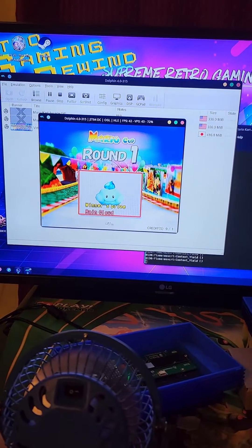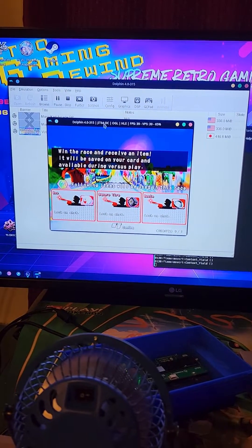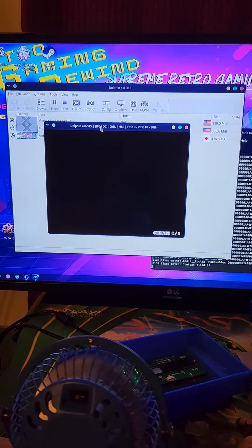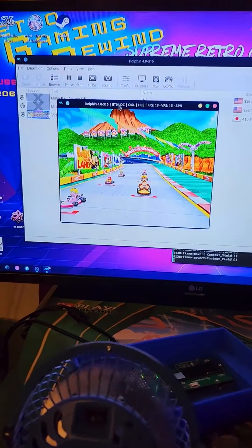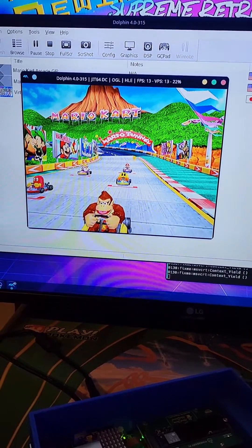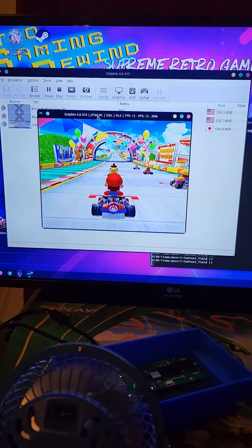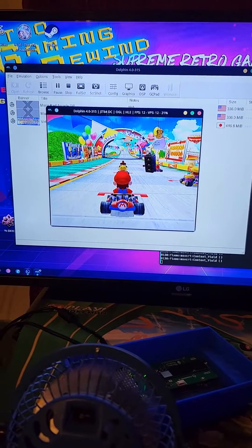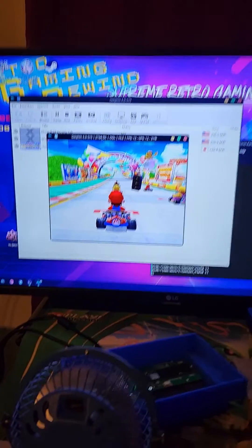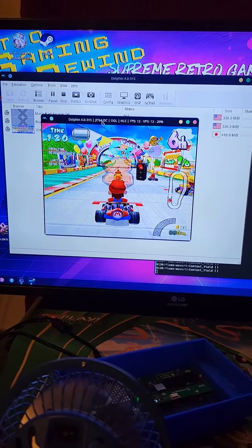I'd be okay with it working on the regular Dolphin engine, but unfortunately it won't even load these ISOs from the arcade in the regular Dolphin engine — it just loses its mind. Unless someone has a really good trick to get these working on the regular Dolphin engine, instead of this — this is called Dolphin WX, which only plays these particular arcade games.